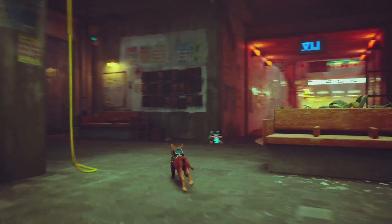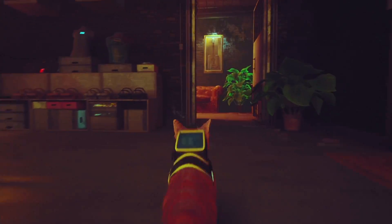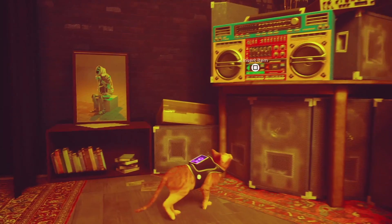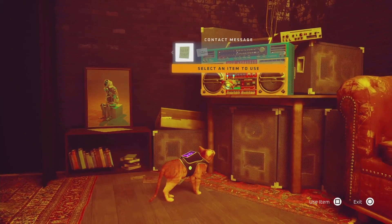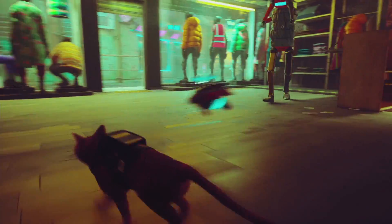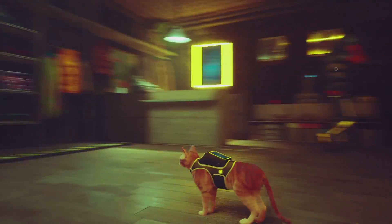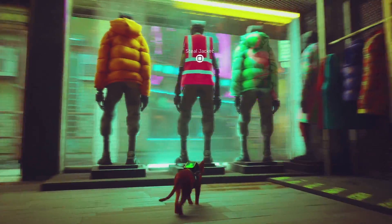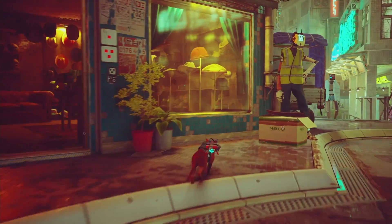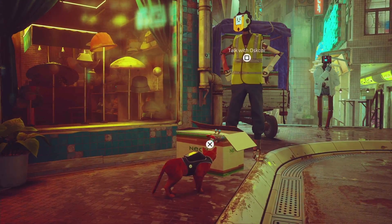After you talk to him, he's going to give you the cassette item. Now go back to the store, head to the back side, and you'll see a stereo — put the cassette inside. It will play loud music, which causes the shopkeeper to go to the back of the room. Then you can easily steal the jacket.